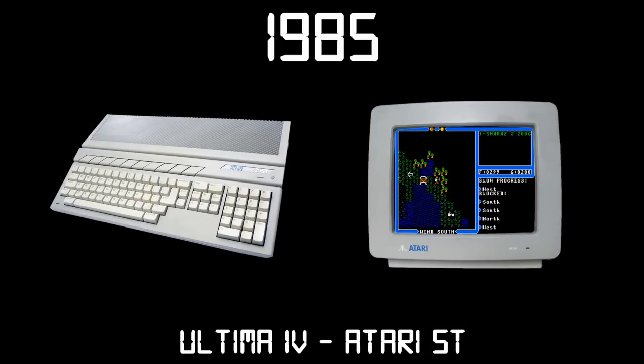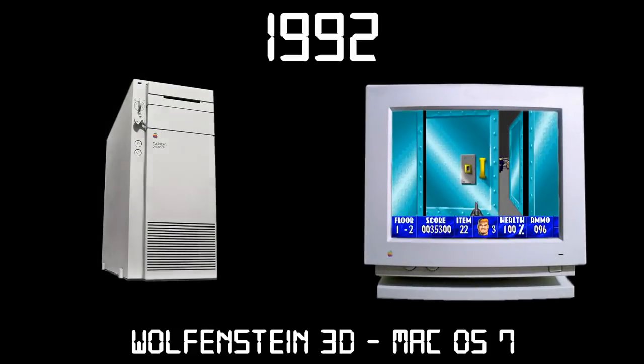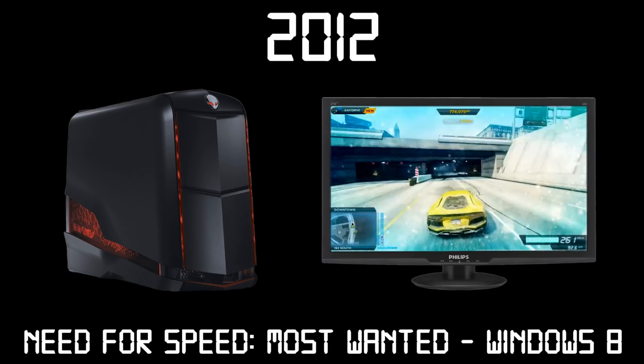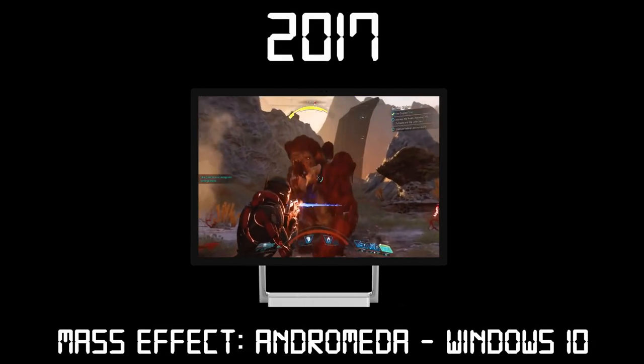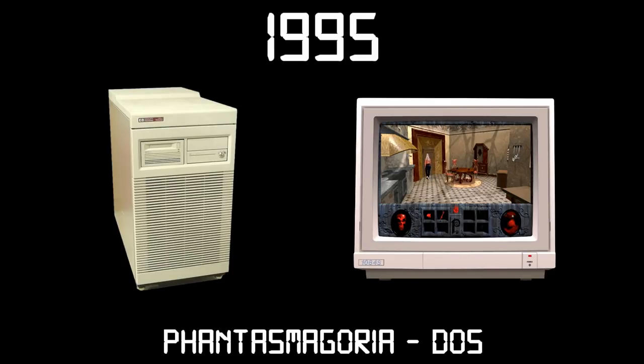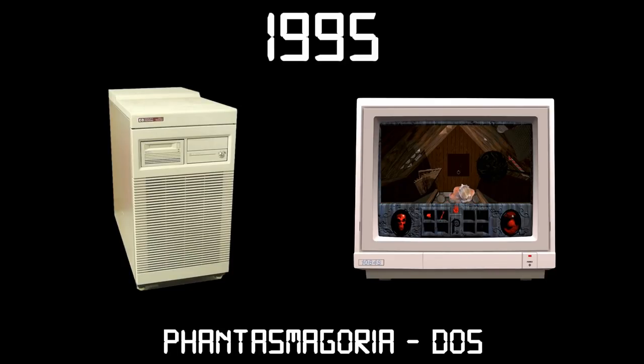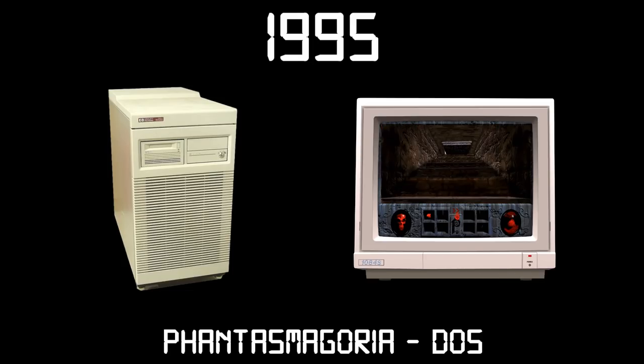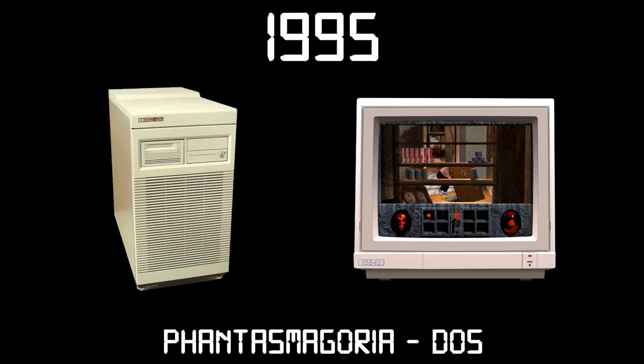Welcome to another episode of Diana Games Through Time. In this series, Diana will play a PC game from each year starting in 1978, moving forward to modern times as we watch the graphics and complexity of games evolve year by year. In this episode, we'll be taking a look at Phantasmagoria for MS-DOS. In this game, you play a lady who's moved to a remote mansion with her husband, although the house seems to have a supernatural presence within it. Will Diana encounter anything mysterious within the house? Keep watching to find out.